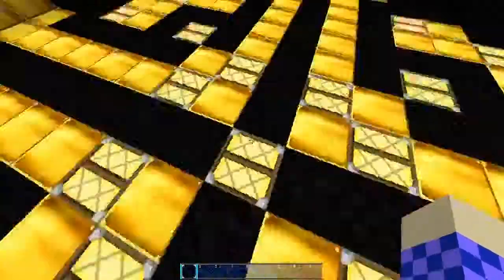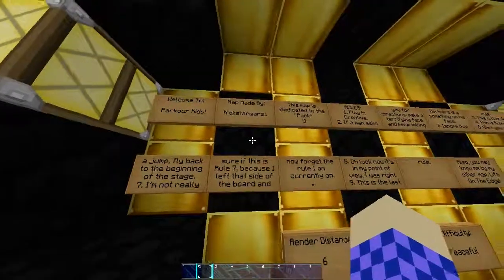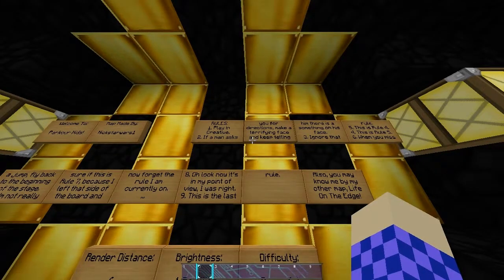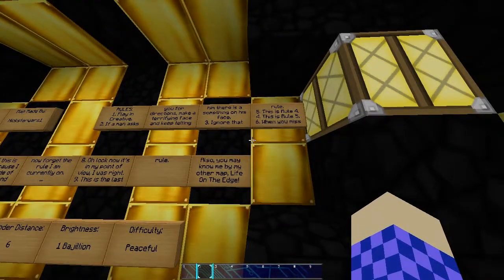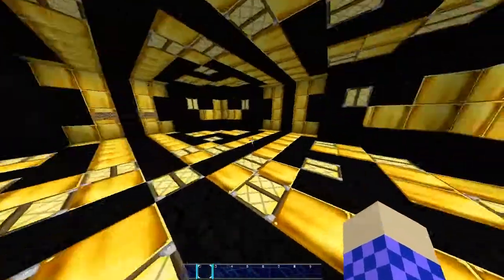If you enjoy parkour maps definitely leave a like down below. Welcome to Parkour Kids map, made by Anix. I don't feel like reading all of that. Rule five - when you miss a jump, fly back to the beginning of the stage. We don't even need that. Where's the actual starting area?